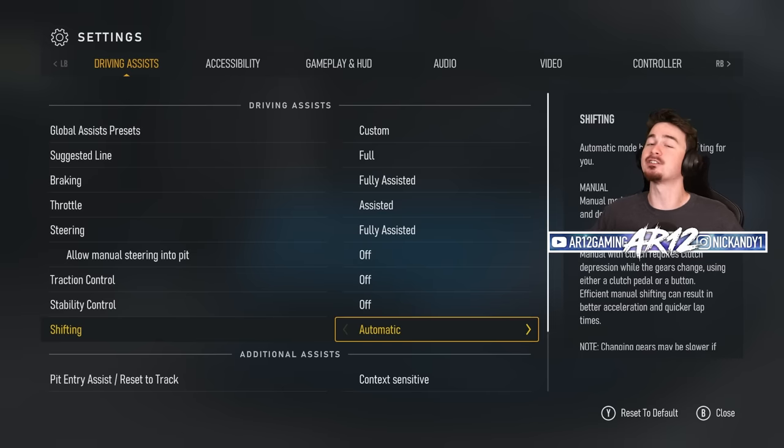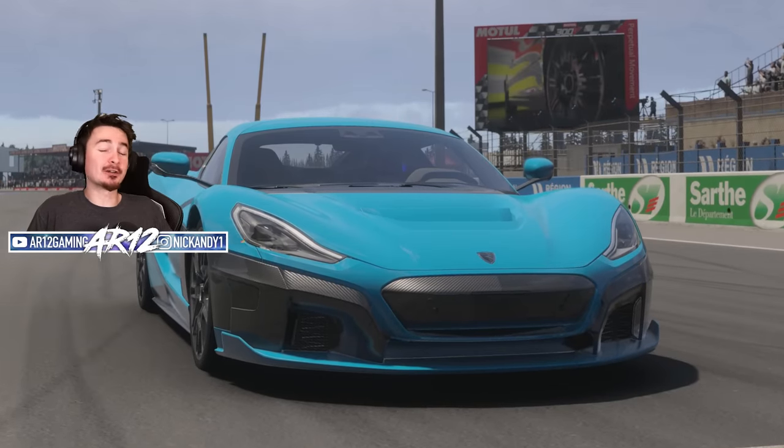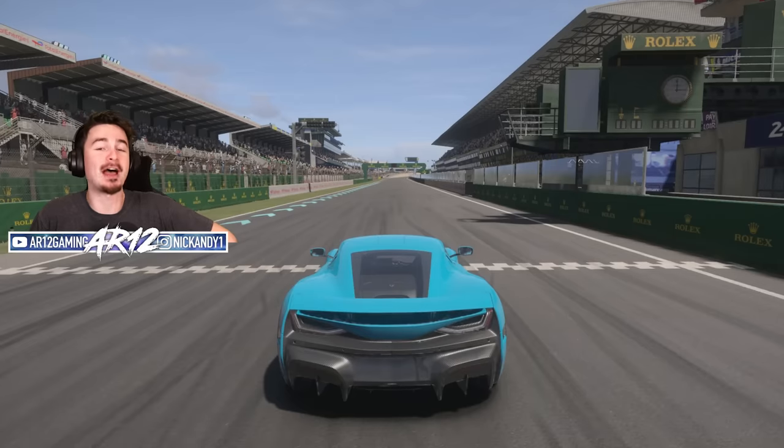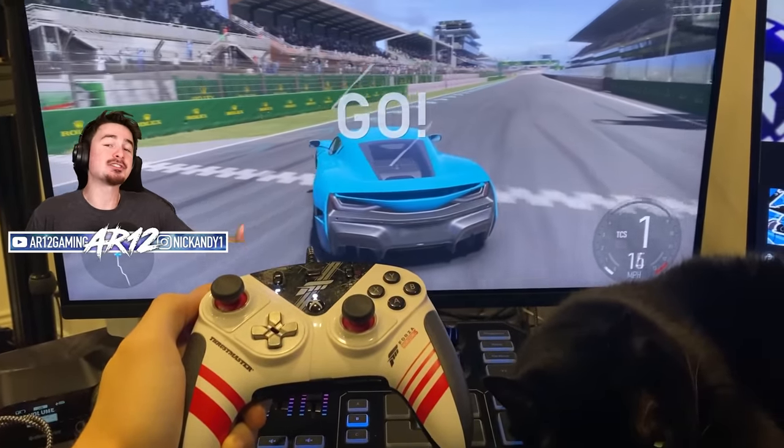Back out of the menu and into the race. As soon as you jump onto the circuit, you'll notice that your car is actually driving itself around the circuit, so put your controller down and just chill.